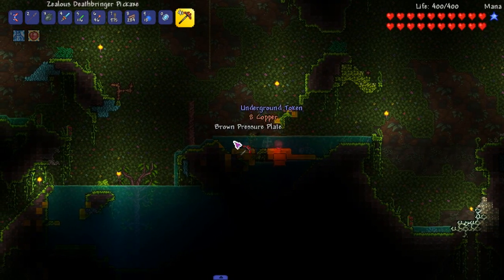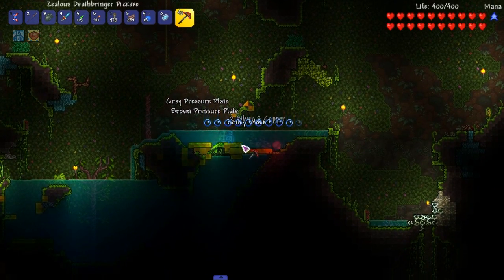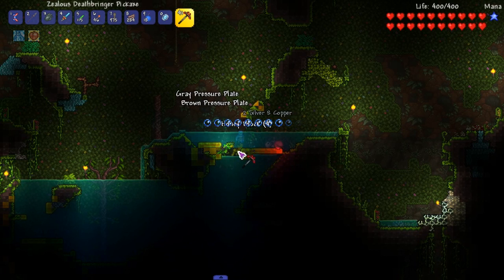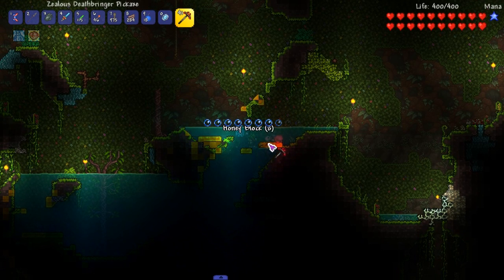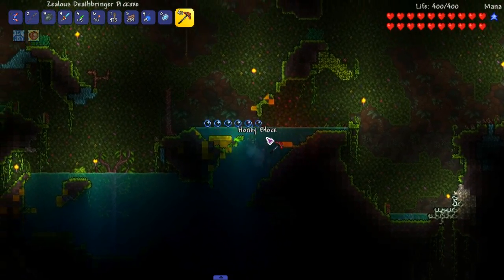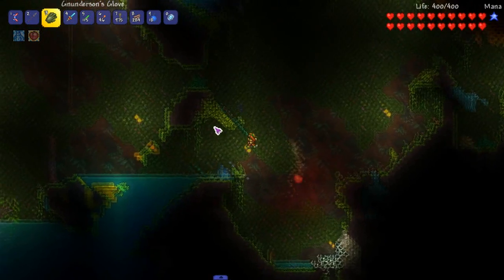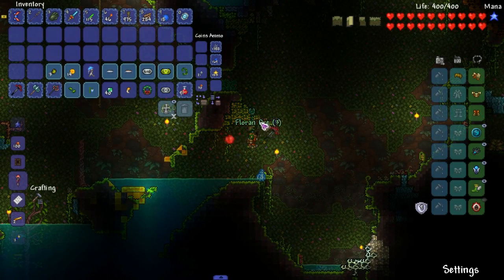Hold on, this is a lot of pressure plates. This is bothering me. Traps are all gone and everything, but they just bother me. Alright, we gotta get rid of this. This honey is a serious problem when it comes to me walking. Get the heck out of my way. Hold up — we can mine this too. We can want some flooring. Might as well grab some flooring while we're at it.